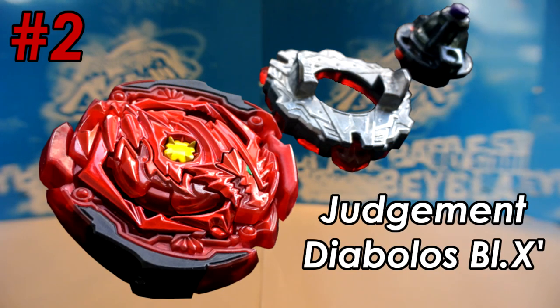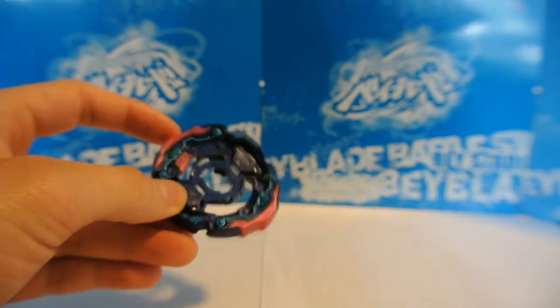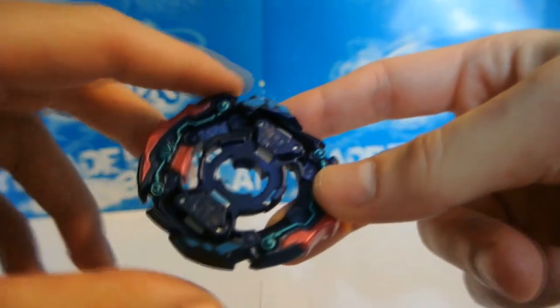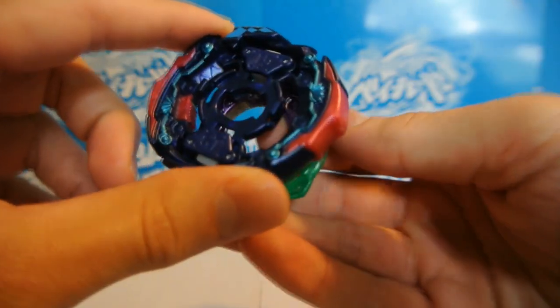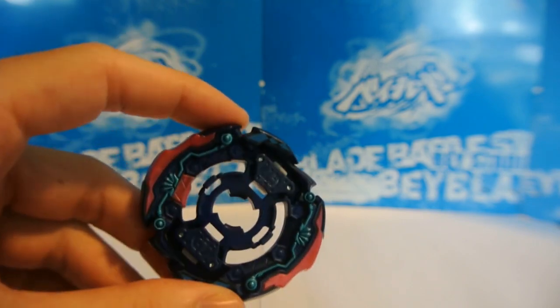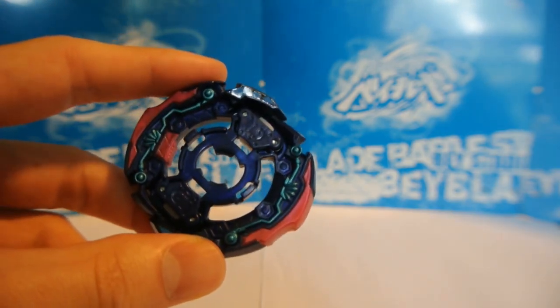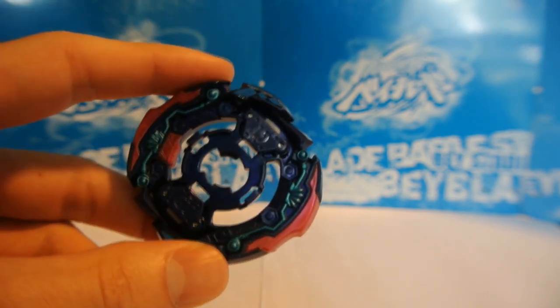And speaking of attack, number two is Judgment Diabolos Blitz Extreme Dash, which is one of the most powerful attack types in burst standard currently. It can defeat virtually any opponent by burst or KO using these rubber contact points on both sides of the layer. And similarly to Lord, it also has a feature in this rubber burst stopper that can make it virtually unburstable using many of the same discs that share this feature with Lord like Blitz or the Purple Zero. However, its main weakness is that it takes a ton of both types of recoil, but they can be managed by using a tight disc like Zero or Blitz and the softer rubber of Extreme Dash. Although, this recoil does have to go somewhere and because of that, it loses a ton of spin with every hit it makes.